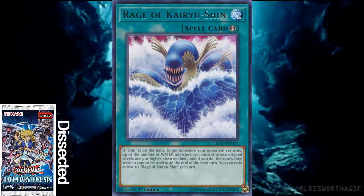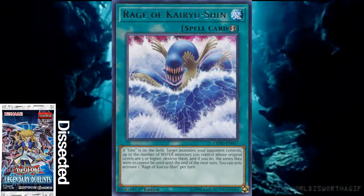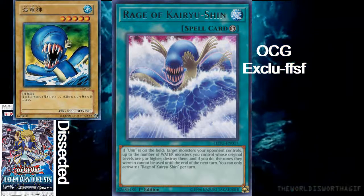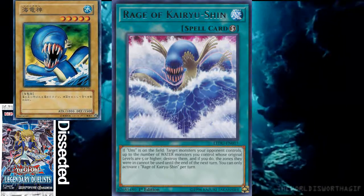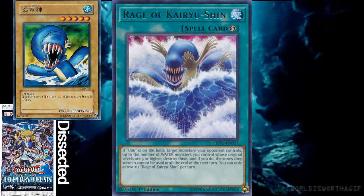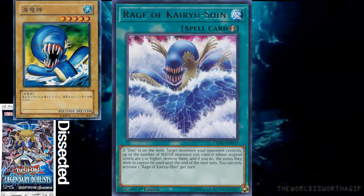Lastly, we have the quick-play spell card Rage of Karyu Shin. I hope I said that right. I don't even think this card is in the TCG actually - yeah, it's an OCG exclusive card. We have it on the artwork of this spell card right here, which is pretty funny. They couldn't just release this card for some reason. It's also a level 5 water monster, so with A Legendary Ocean on the board it'll be a normal summonable 2000 ATK hitter, though it's a normal monster so it's not a big deal.